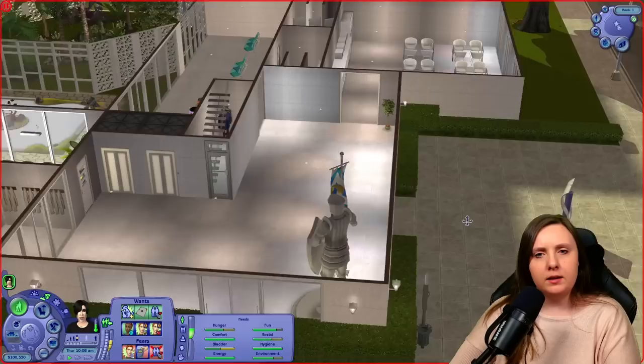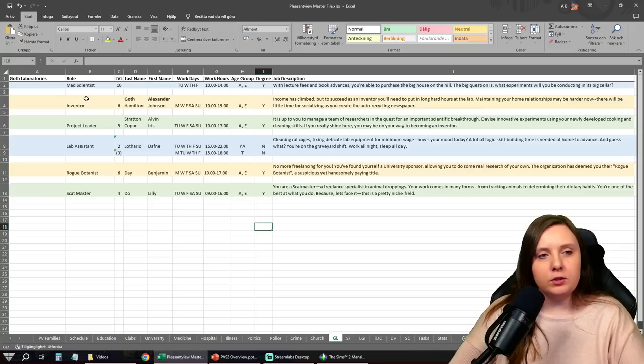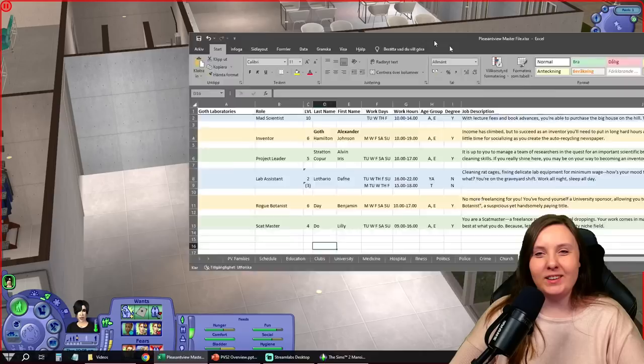I just need to go ahead and summon in the workers. Looking at the Goth Laboratories page — we have Alexander who is an inventor, and Johnson Hamilton as well. I was thinking about making Alexander a higher level in his career but ended up going with this because he hasn't reached that far yet. Maybe I can jump him up to mad scientist once I feel he's earned it. We also have Alvin Stratton and Iris Koper as project leaders, Daphne Lothario as a lab assistant — that's only available for young adults — and then Benjamin as the rogue botanist, and the scat master Lily Doe.